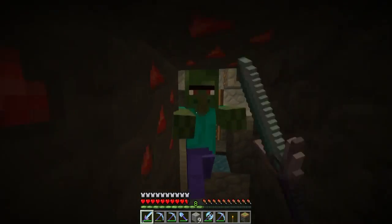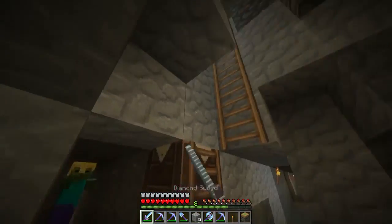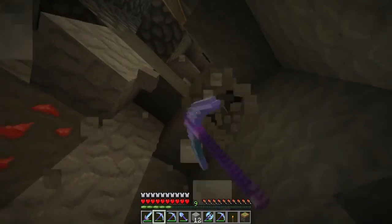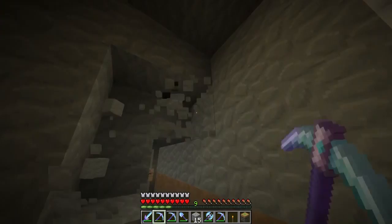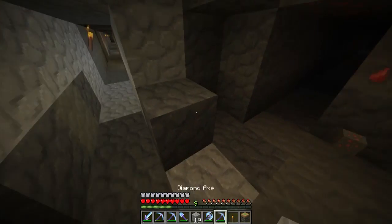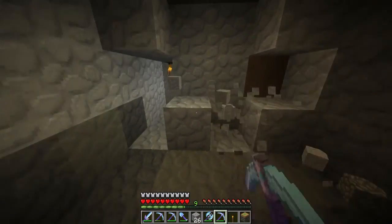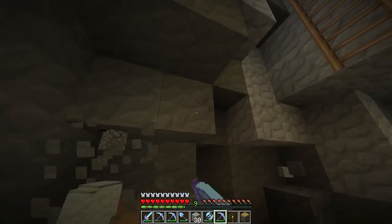I'm gonna have so many mob spawns like this if I don't put down proper torches — it's gonna be annoying. I don't really have the coal for that right now, but I can find it in two seconds. I've got the fortune pickaxe, it's so good. Wait till I have the Haste enchant — it's gonna be nuts. Let's block this up so I no longer have a shortcut down to my strip mines. I'll just have to take a ladder like a regular person.